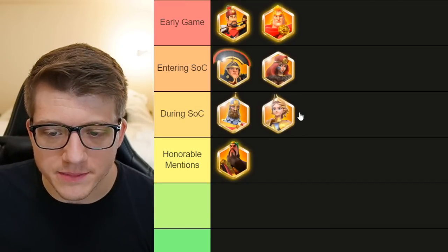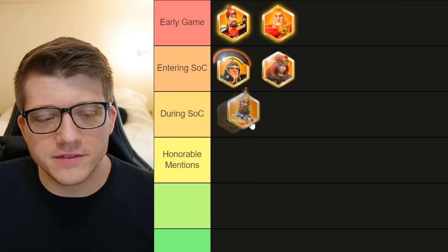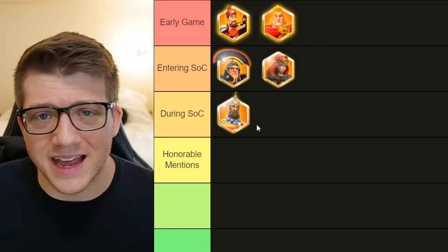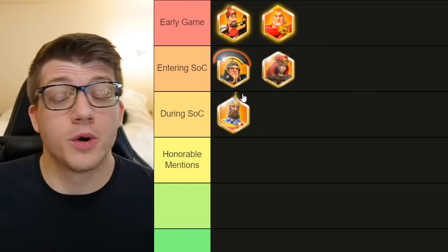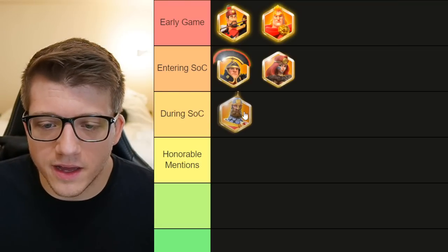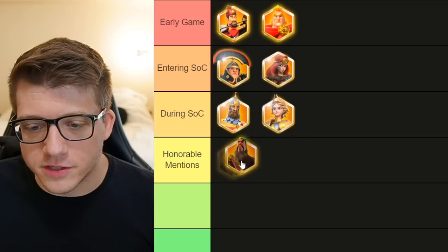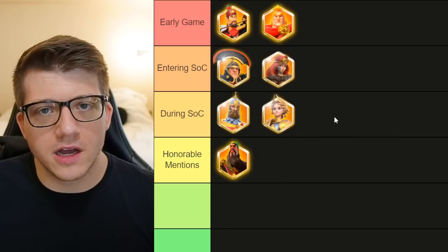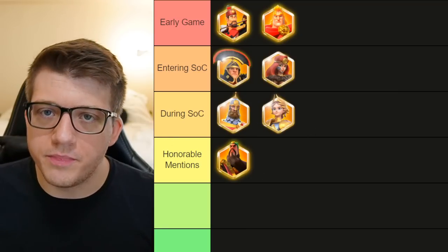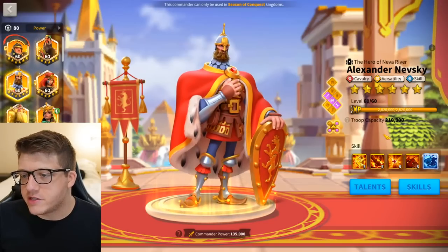Assuming you go for cavalry, you introduce Nevsky and Joan at the same time because if you only focus on one, who are you going to pair them with? You're building pairs from now on — once you're in Season of Conquest you should be thinking about building armies in pairs. Nevsky-Joan is the go-to best cavalry pair in the game right now in my opinion. Nevsky is so good — just like CPO Prime and Alexander the Great, all of his skills apply in the open field at all times.